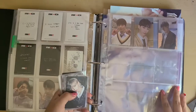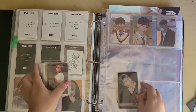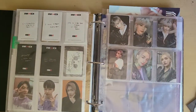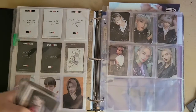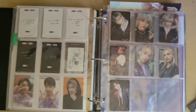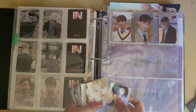I decided to do normal album inclusions on one page and special on another. So here's my page for normal inclusions for Go Live — Felix and Hyunjin. I got all of their photocards, and I have one extra Mino that I'll just keep in there for now. This is how it looks in the back — it doesn't look that bad actually.